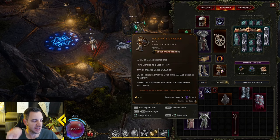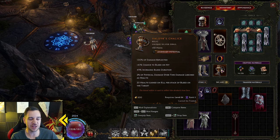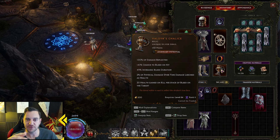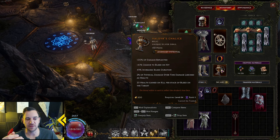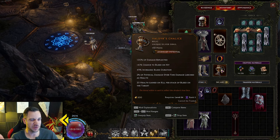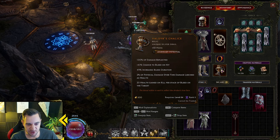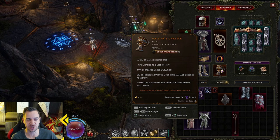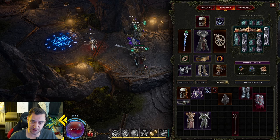Then we have the relic — a unique thing to Last Epoch. It's just an additional item slot with cool extra effects, usually around some sort of addition to the build. It's not just damage or defense; it has interesting things like damage reflected, chance to bleed on hit, and increased bleed duration. There are a lot of these.